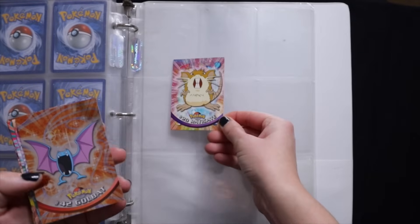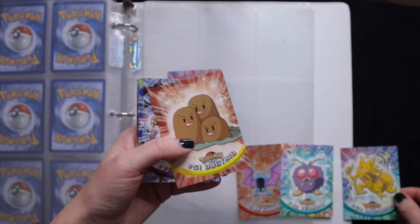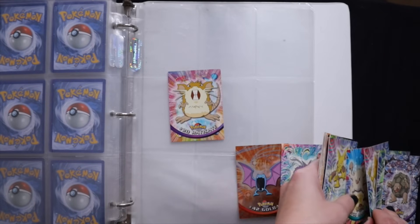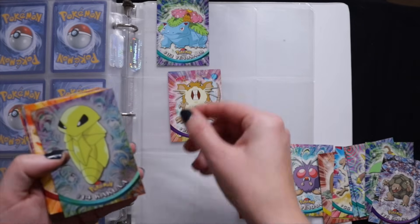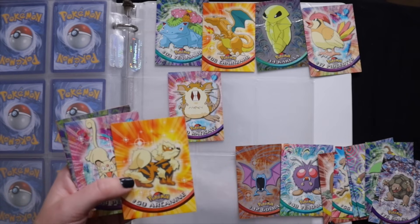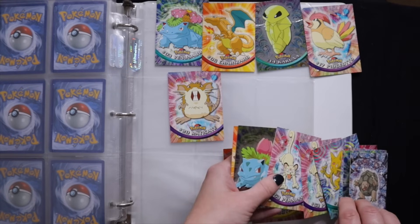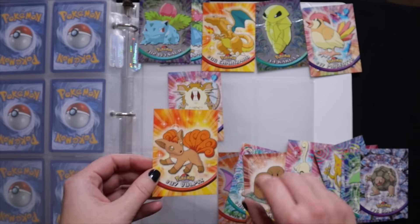All right, so let's put these in order. So: 20, 42, 48, 64, 51, 75, 70, 55, 65, 55, 3, 14, 6, 17, 59, 53. Oh, two Persians. Two, and then Vulpix, 37.